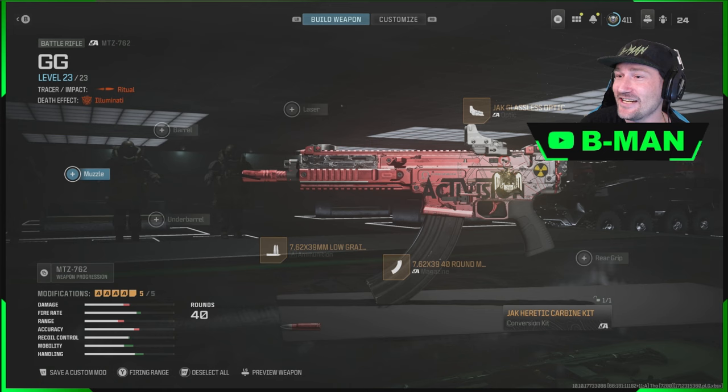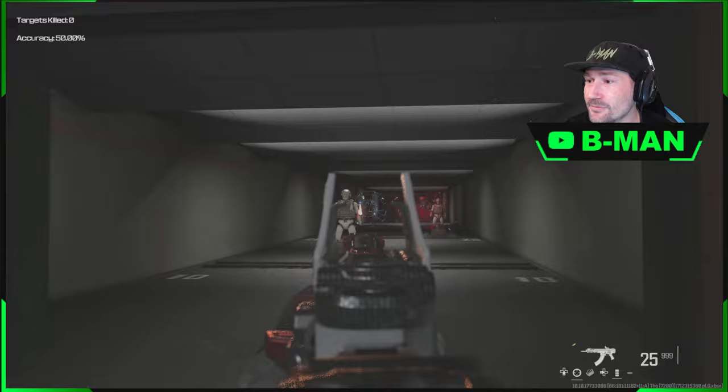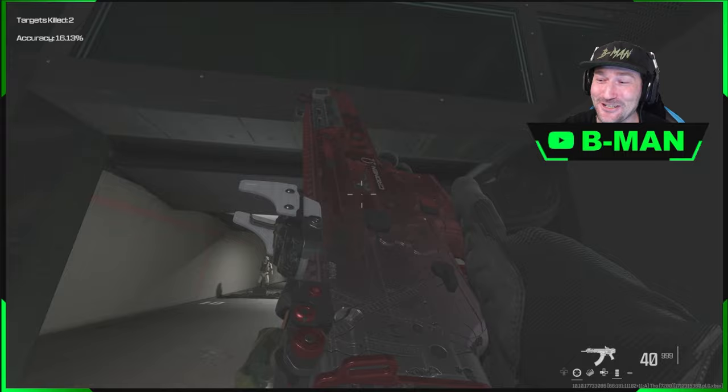So what we have right here — I've gone and got the Illuminati traces. There are Illuminati traces, and they're pretty cool. Full-on Illuminati traces with the Illuminati death effects and everything. It's pretty cool. The blueprint itself glows — as you can see it's an animated blueprint. I also managed to get the Activision stickers, Top 250 charms, nuke stickers — everything — on it.